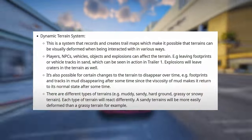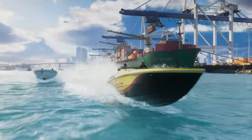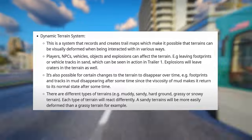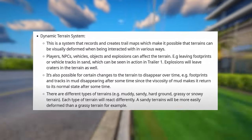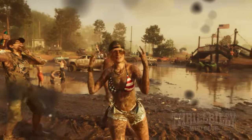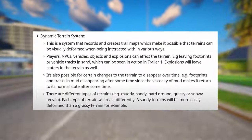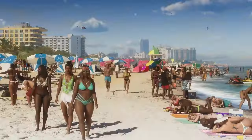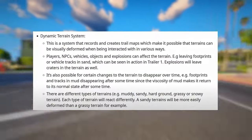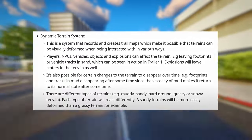For example, leaving footprints or vehicle tracks in sand can be seen in action in Trailer 1. Explosions will leave craters in the terrain as well. It's also possible for certain changes to the terrain to disappear over time — for example, footprints and tracks in mud disappearing after some time since the viscosity of mud makes it return to its normal state. There are different types of terrains: muddy, sandy, hard ground, grassy, or snowy. Each type of terrain will react differently — a sandy terrain will be more easily deformed than a grassy terrain, for example.